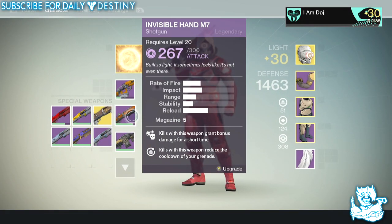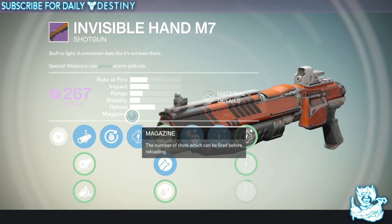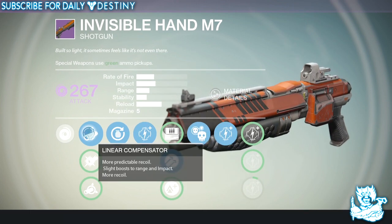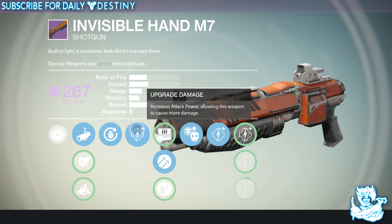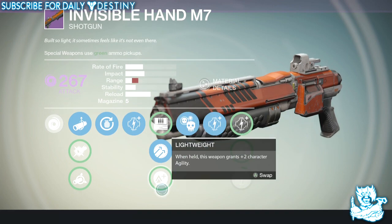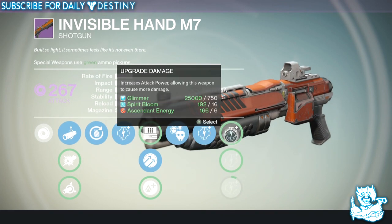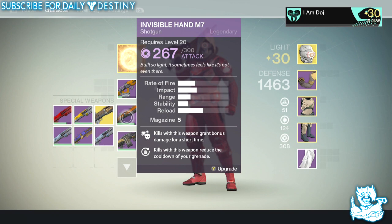I've had more but I keep dismantling them because I only keep the ones I really like. We're going to start with the Invisible Hand M7, which is an absolute tank. You guys may have just seen my recent review of this weapon — it is an absolute beast. I believe you buy it from the Crucible Quartermaster. The version I've got has mods. We have Linear Compensator, CQB Ballistics, and Soft Ballistics. Grenade Diya, one of five damage upgrades. We have Field Scout, Hammer Forge, Lightweight, Crowd Control, and a further four damage upgrades. This is by far my favorite shotgun to use at the moment, without a shadow of a doubt.